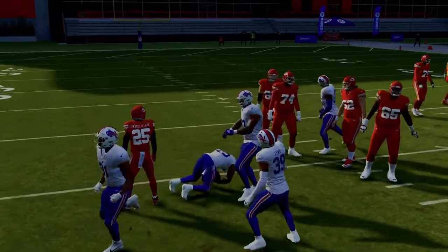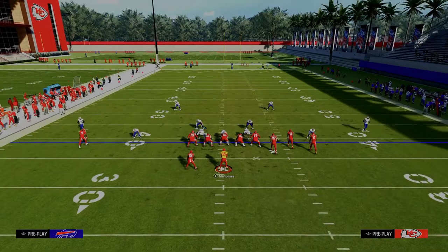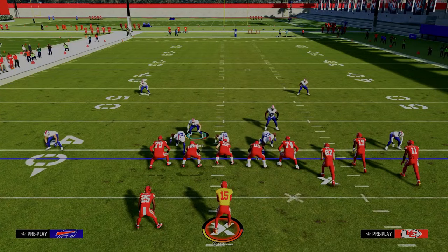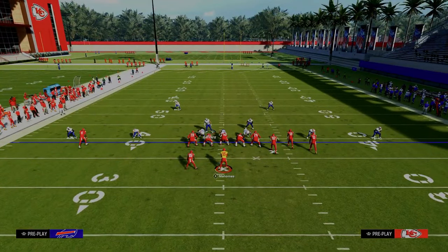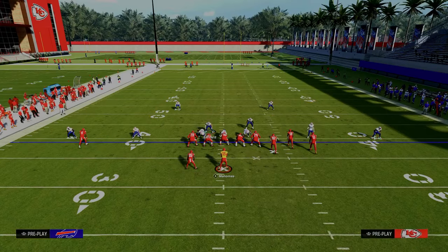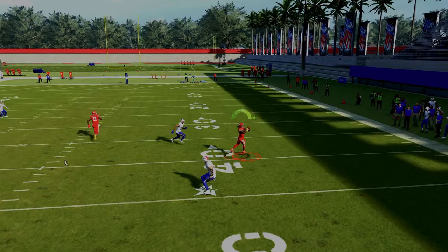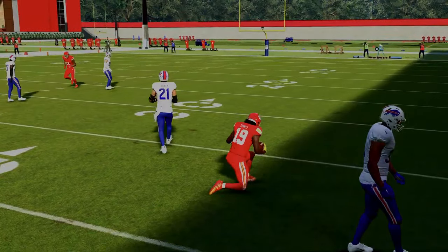You're able to stop crossing routes and some of these little seam wheels or underneath wheel routes. Your user has freedom in the middle of the field. And if they run a streak-corner-flat combination to the right, you're going to see that these deep out zone knockouts also do a really good job playing that — it would be either a KO or an interception.